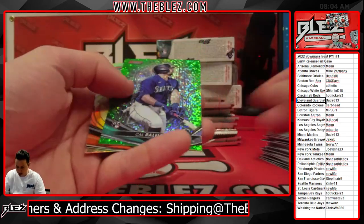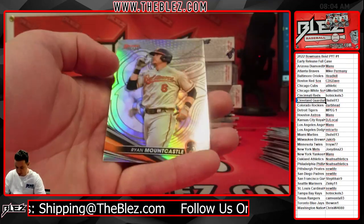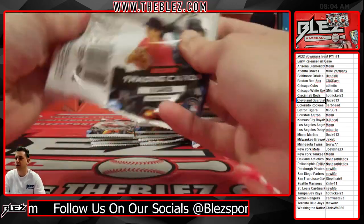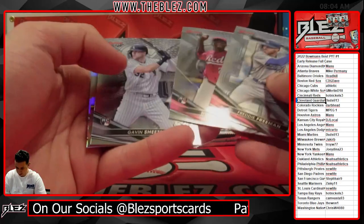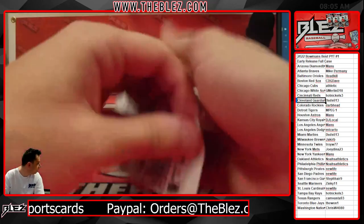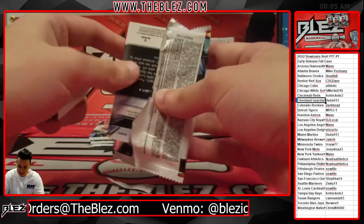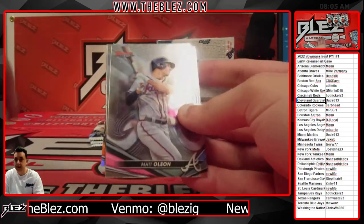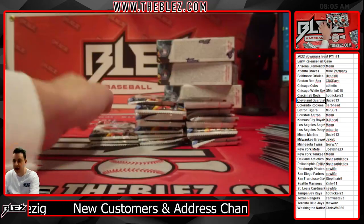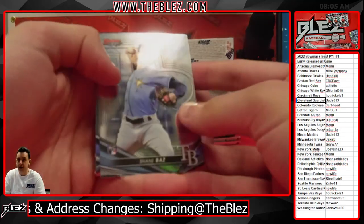Serda for the Reds. Cal Raleigh — that's Green Speckle, should be the 99. And it is, for Seattle. Jordan Walker. This is such a good item. Everyone is at it. McKinsey Gore Atomic. There's a Pena Refractor. Full case number two is next — it's sold out.